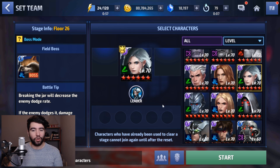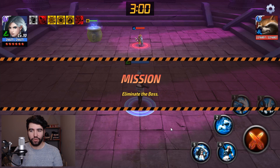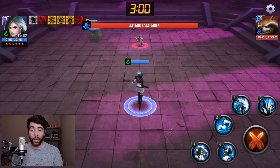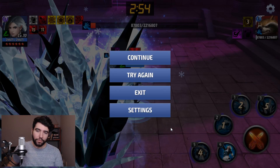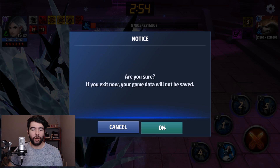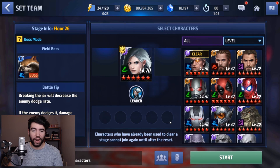We're going to be looking at Luna Snow's new uniform. First, we're going to take a look at her base kit and see just how long it takes us to get Rocket Raccoon down. We don't have Ignore Dodge, so that's going to be one of the factors here. One thing a lot of people have noticed about Luna Snow is that her damage seems to be lower with her uniform. I haven't been able to confirm this just yet, but those are the rumors I've heard.